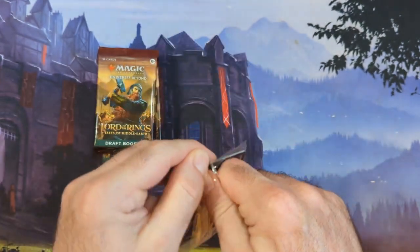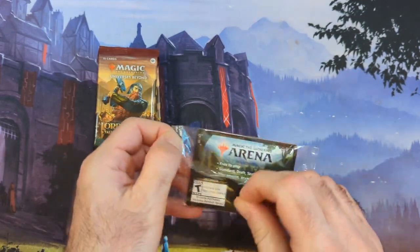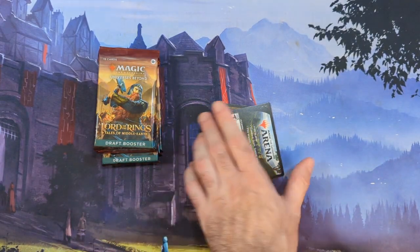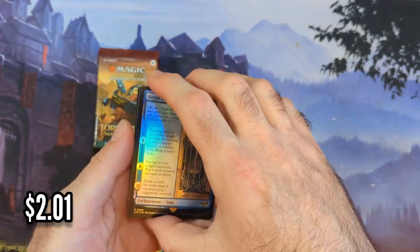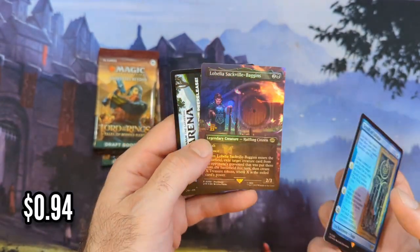There is another one behind it. Could you imagine a one ring or a Nazgul - I think they're always rare, so it can't be Nazgul - but to get a spicy pull in that slot would be awesome. Not quite like a box topper, but we get Lobelia Sackville-Baggins.